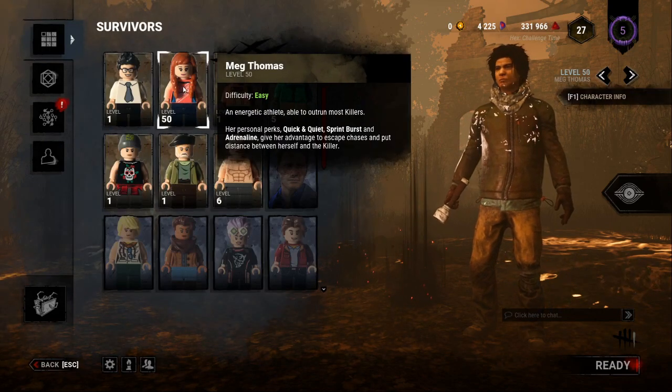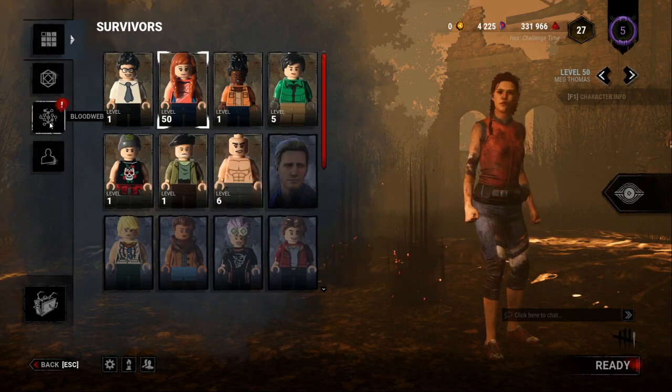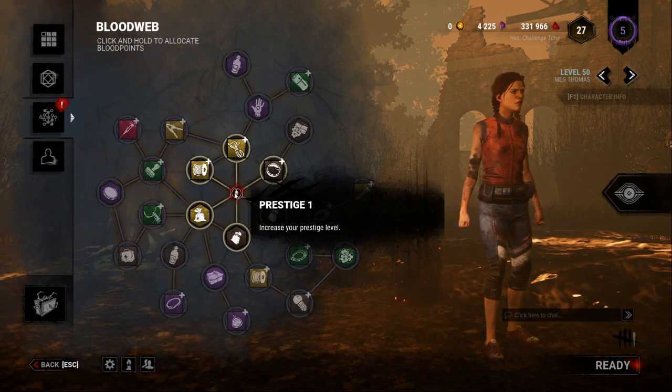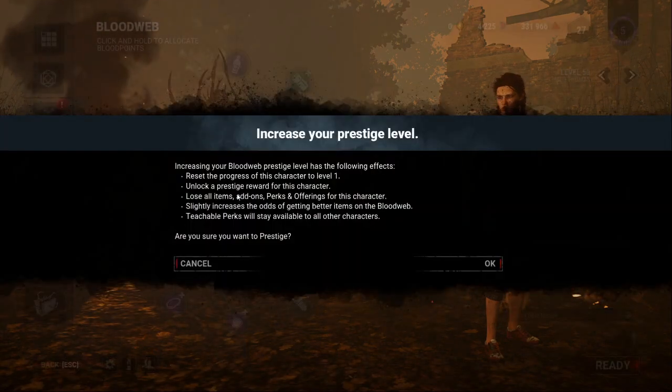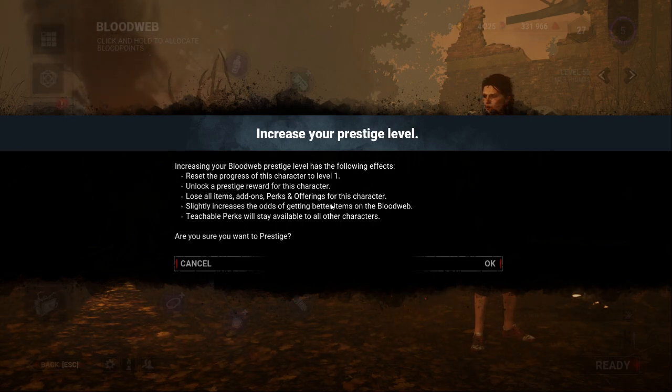Now let's say you get a survivor to level 50 and you've completely maxed them out — what do you do next? In your blood web you'll notice a prestige icon. If you hold it, a screen comes up telling you exactly what happens when you prestige a character: you lose everything — all the perks, items, add-ons, and offerings are gone. What you get in place of that is a new cosmetic item, usually bloody clothing depending on your prestige level.